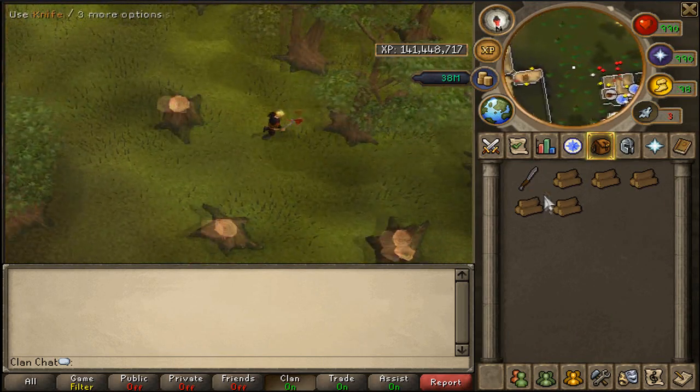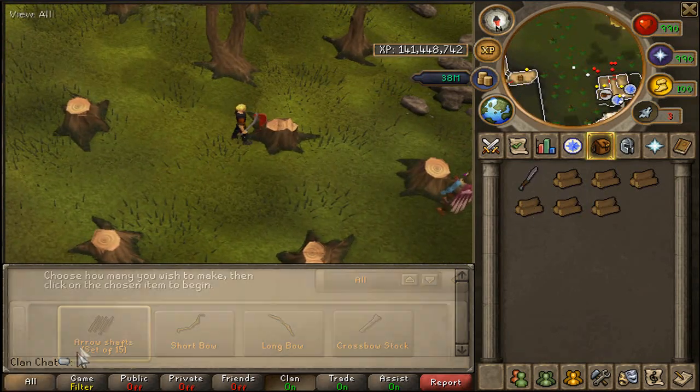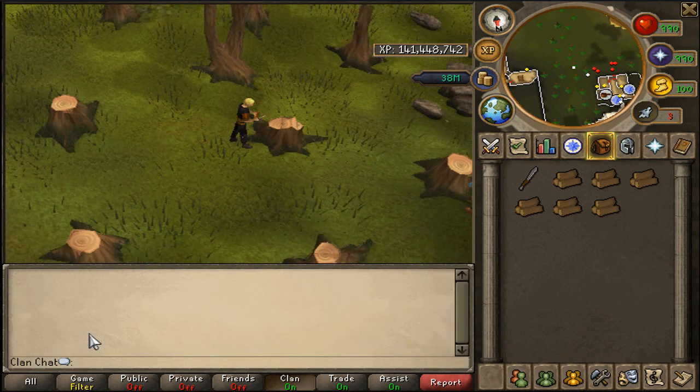Some other places where you can cut normal trees are Lumbridge and various spots around RuneScape — they're basically found everywhere, so if you just find a tree, those will be the regular logs I'm talking about.